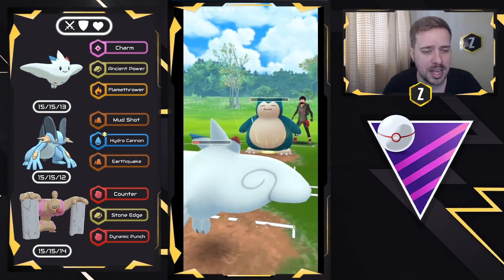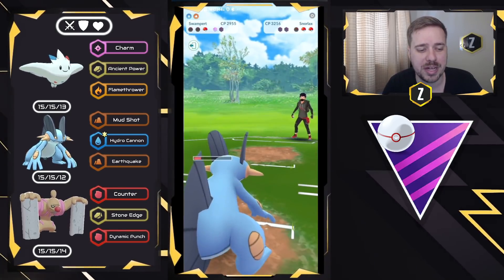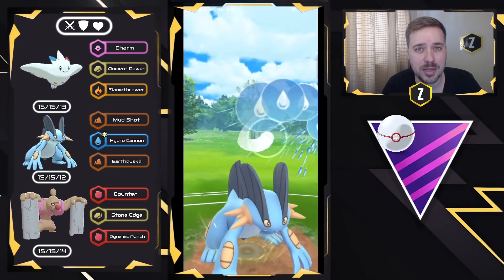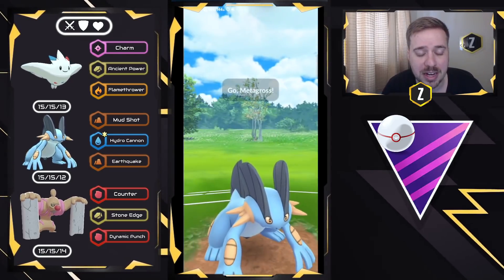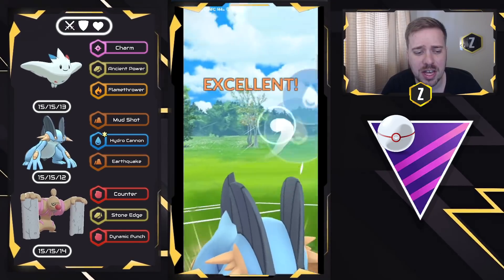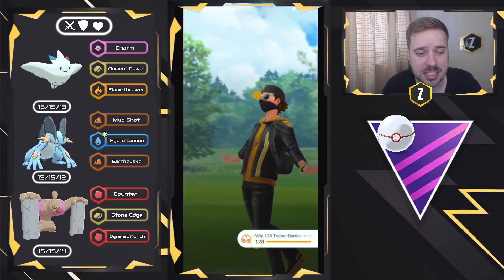This is why Swampert can potentially sweep teams if they don't play it correctly. We're going to farm down and just double Hydro Cannon right here. Excadrill takes super effective damage and it's kind of glassy — Hydro Cannon one-shots the Excadrill, and then Metagross comes back in and we take that out nicely. This is what Swampert can do — very strong, with a lot of play in this meta because of all the Steels.